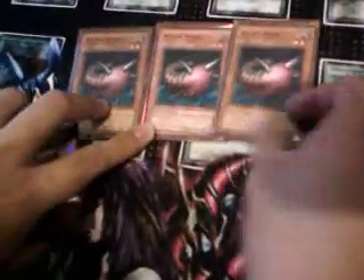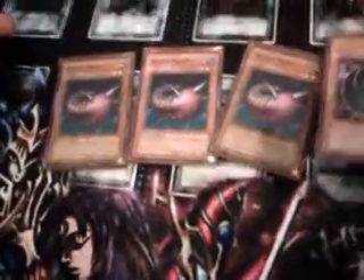One Morphing Jar — pretty much why it's called Empty Jar. Pretty much just mill your opponent off; that's how you win. Three Needleworm does exactly what Morphing Jar does, except you don't deck yourself out with Needleworm.